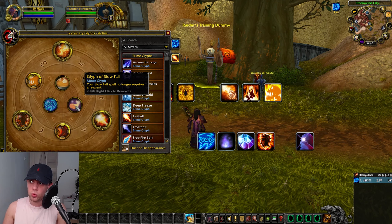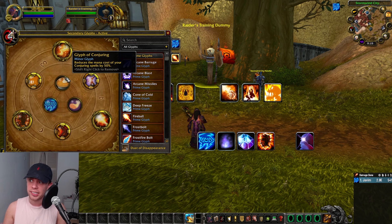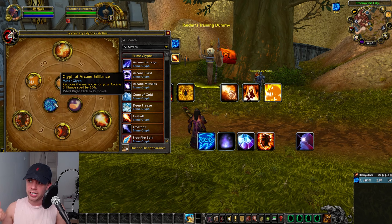For minor glyphs, we've got Glyph of Slow Fall, where Slow Fall no longer requires a reagent — fantastic quality of life. Glyph of Conjuring reduces the mana cost of Conjuring spells. And Glyph of Arcane Brilliance reduces the mana cost of Arcane Brilliance by 50%. If you happen to run out of mana or someone has been battle-resurrected, this could be useful. Apart from that, it's just a bit of quality of life.